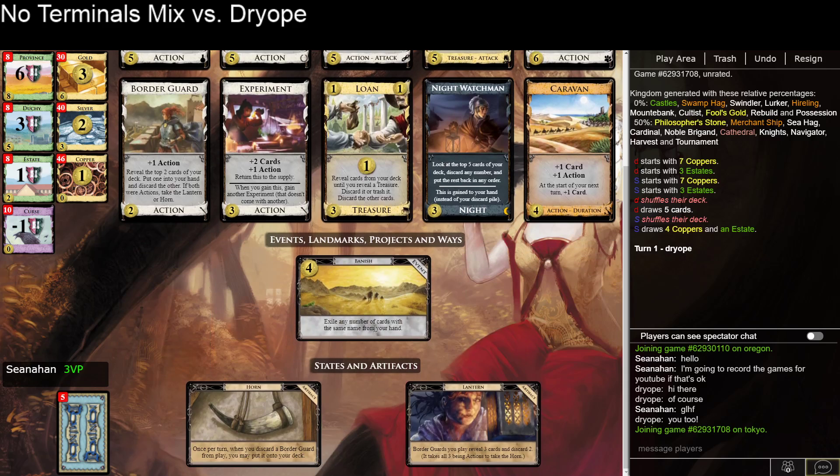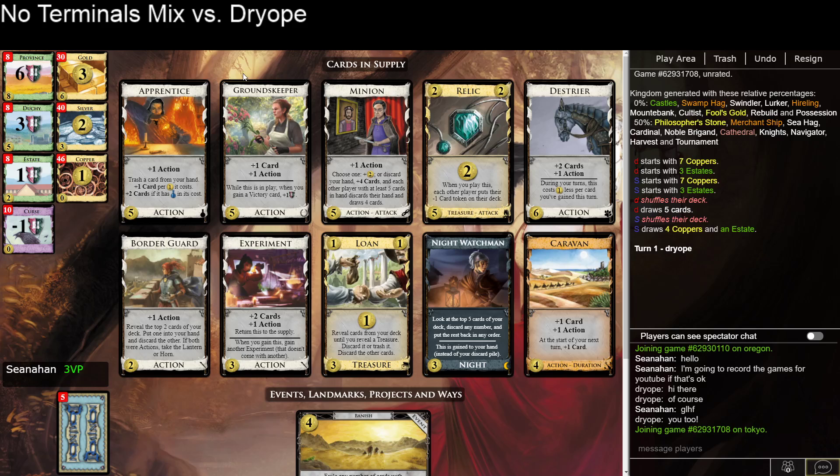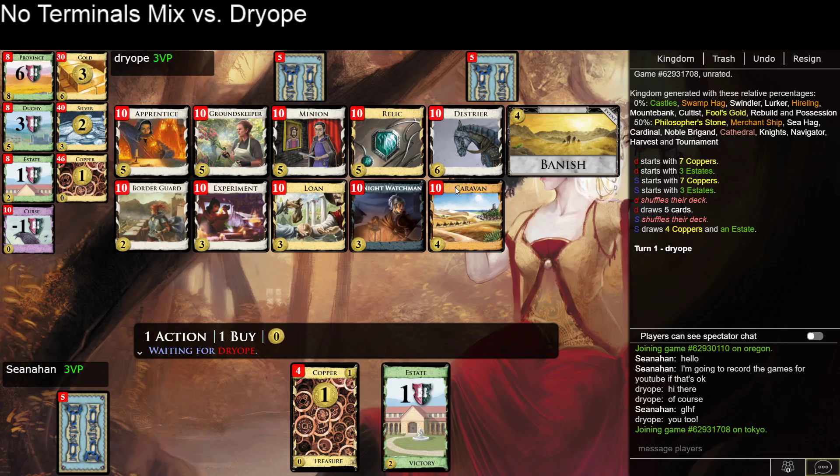Got a banisher, which could be useful. Groundskeeper can generate a lot of victory points, so you want to try to get a lot of groundskeepers in play if you can. The problem here is you can only gain one card a turn. You can technically gain two with experiments, but it's hard to gain a ton of groundskeepers.